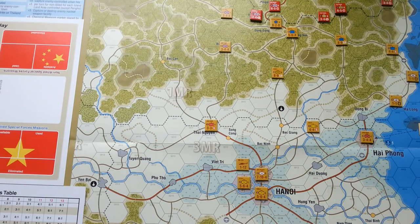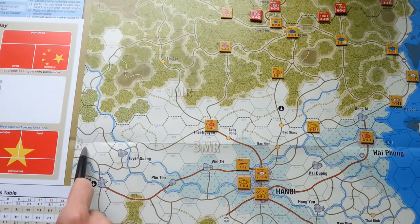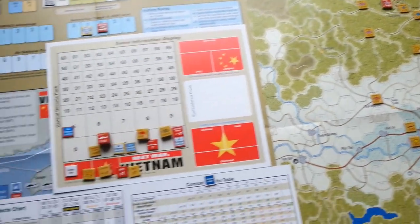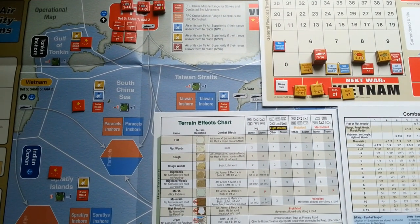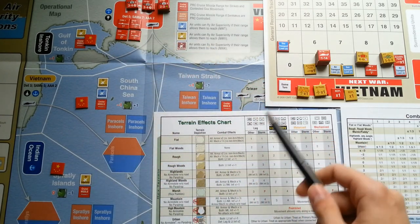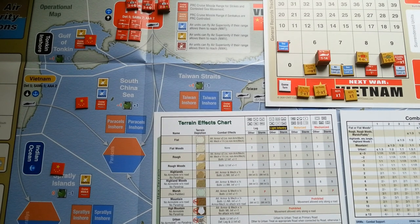Every time I record a game that covers a lot of space I have problems with logistics — how to show you everything. This scenario uses part of the operational map with row 27 as a border, and also some part of the strategic display. The strategic display is quite big, but for this scenario we are using only a limited space: the Gulf of Tonkin, South China Sea, and Spratly Islands. All other zones are not important for us.